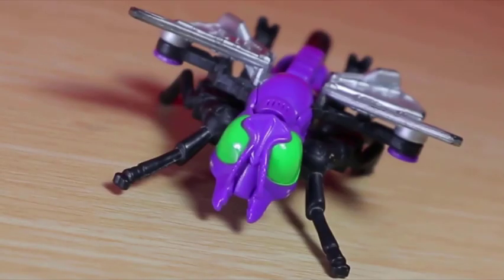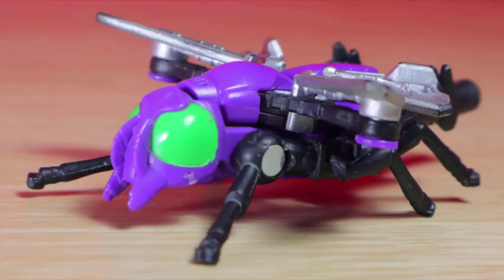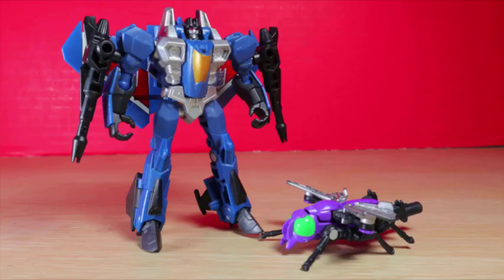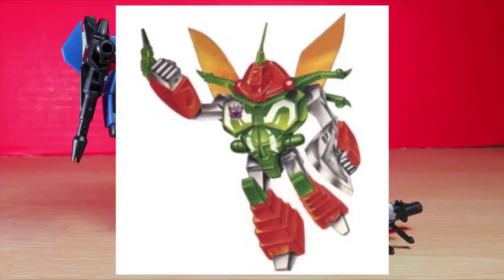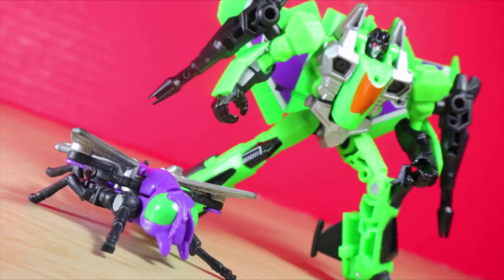How did the toy do? Before we take a look at Acid Storm, early Legends figures include these half-target, half-micromasters. Acid Storm is packed with Venon, a somewhat new character. The Starscream came with Waspinator. Originally, the follow-up repaint was going to be Thundercracker and was planned to include Venom based on the original Insecticon. But in a change of plans and probably copyright issues, Venon was born.